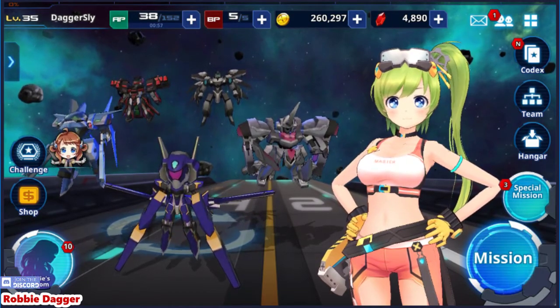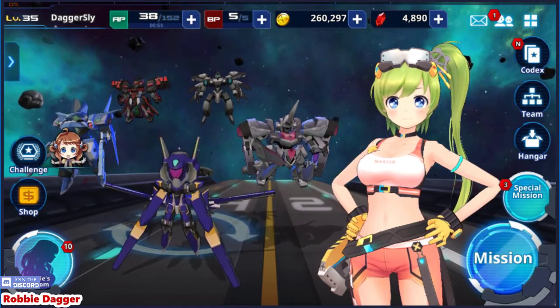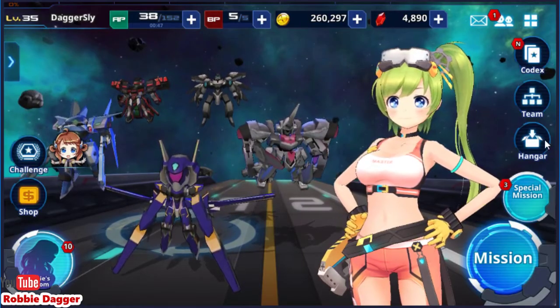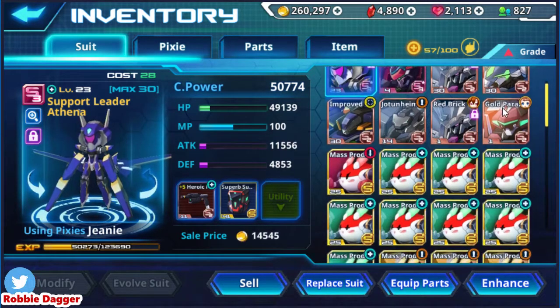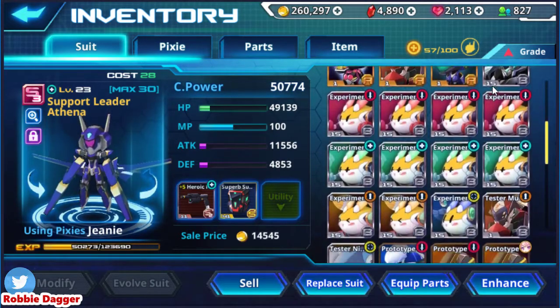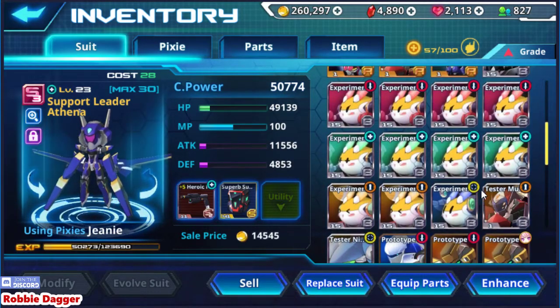What is up everybody, RobbieDagger reporting for duty. On this one we're going to be talking about how to evolve suits up to S3. Let's get right into it and jump into the hangar — this is where we will be doing all of our work. Basically all you really need to do to get a suit up to S3 is enhance the crap out of it and then keep evolving it.